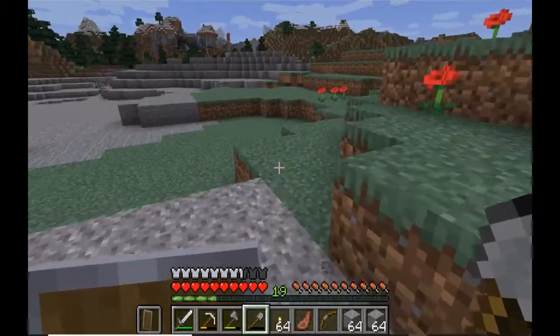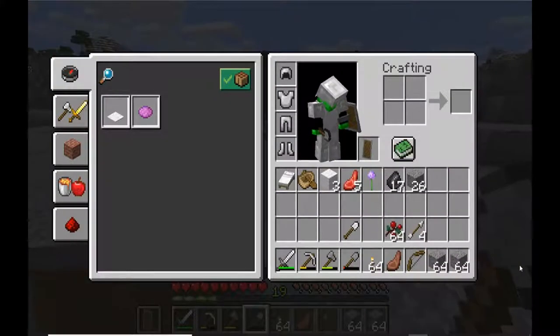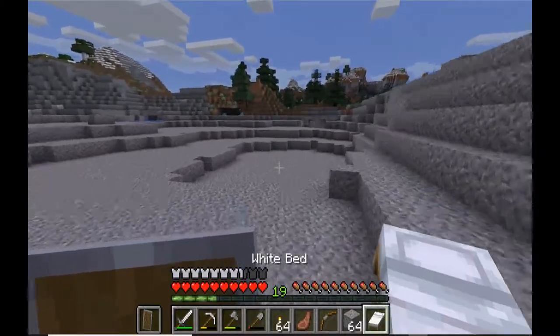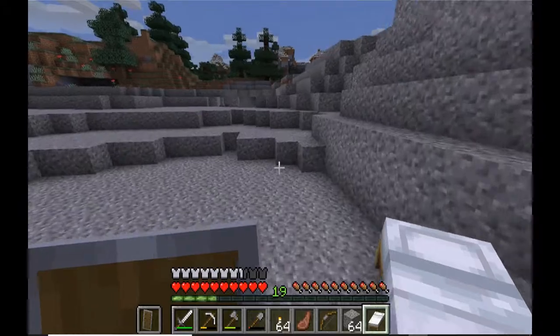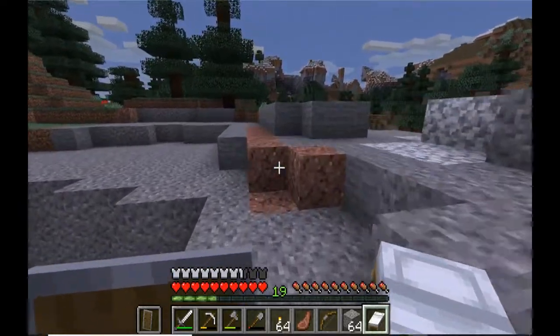We have way too much gravel - that's okay. Let's continue onward toward the desert. Hopefully we can make it before nightfall, though probably not. Let's take our bed out. This is why I play on hard - it makes me look tough, but actually I just skip any parts where there could be danger.